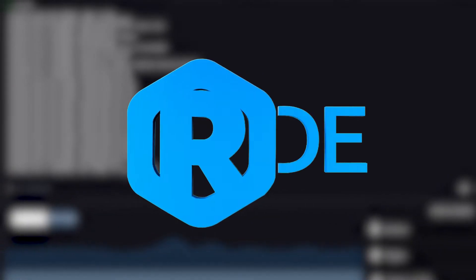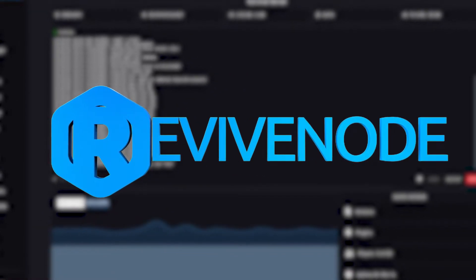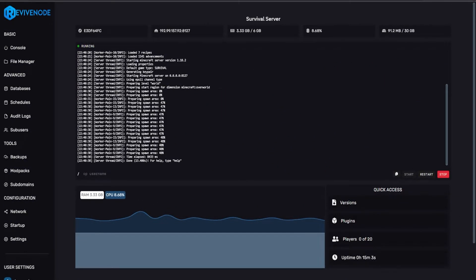Hello, and thank you for choosing Revive Node. Today we'll be taking a look at how to upgrade and downgrade your Minecraft server. This will be separated into three different sections: the first covering upgrading from a vanilla server to a Paper/Spigot server, the second upgrading from a lower version of Minecraft to a higher version, and the final section downgrading from a higher version to a lower version.